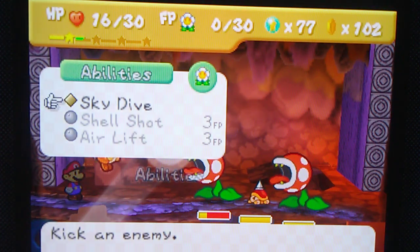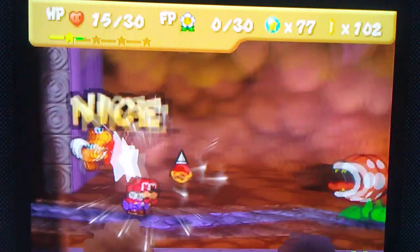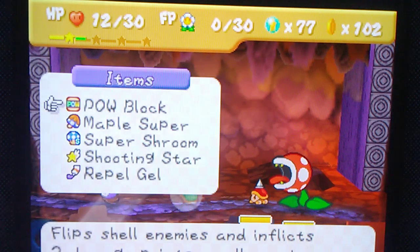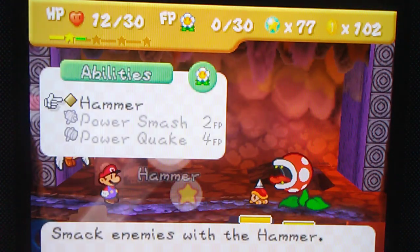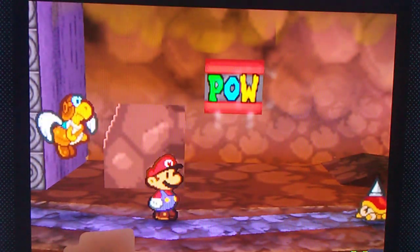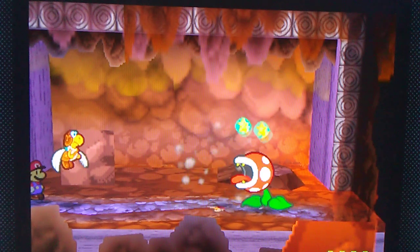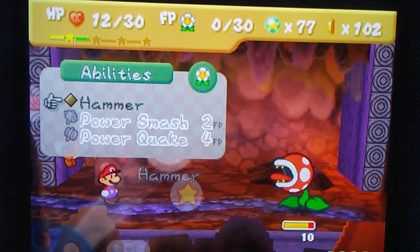And now we're facing a couple of piranha plants along with a spiketop. Yeah. Sigh. Alright, I'm trying to figure out how to handle this one. We'll use that to take out the spiketop. There we go. Do the Hashi Camino for that one. Hehehe.